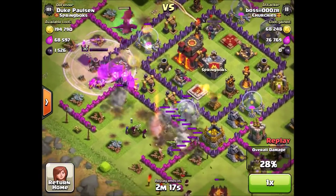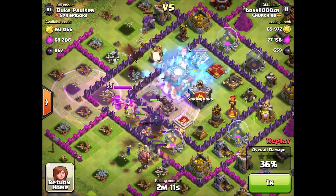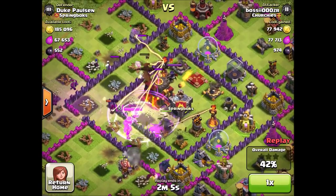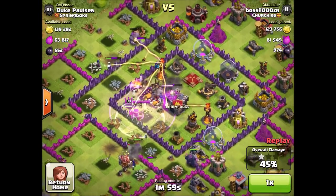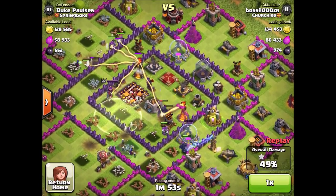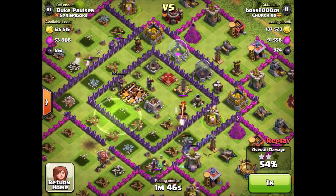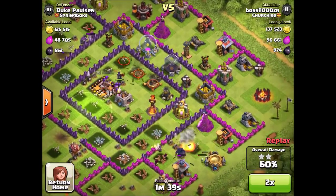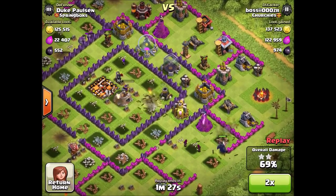So in this raid I did the exact same thing, put the main force in the middle, then put down my jump spell, freeze spell, and rage spell inside the middle of the base to get the main force into the center. The enemy heroes can lure your troops but that's not a big deal, because you usually have about four PEKKAs — unless you're Town Hall 9, in which case I'd suggest three PEKKAs — and they're gonna take down the enemy heroes.